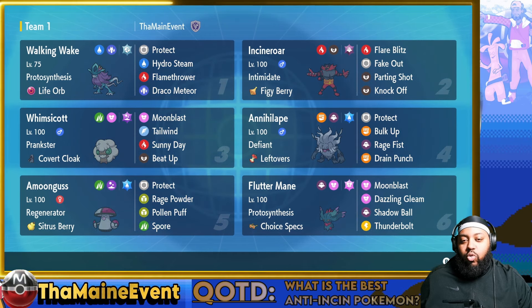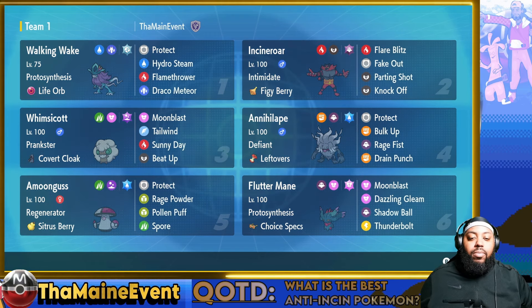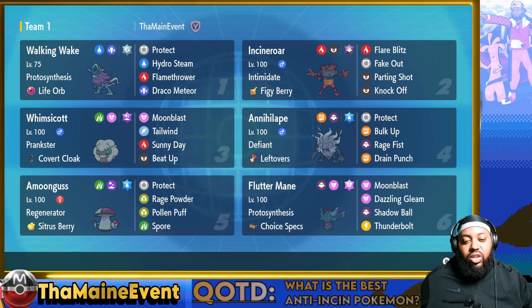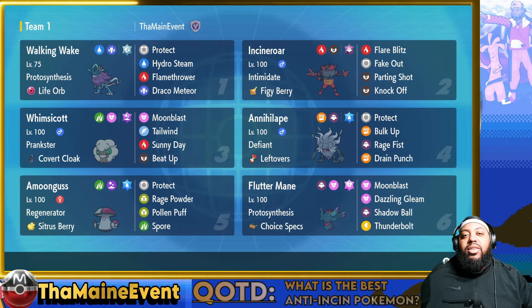Incineroar and Amoonguss are two of the best supporters in the game, so we throw them on the team to support all this offense. You have a lot of good board control — redirection, Fake Out, and Intimidate. Let me know what you guys think of the team. Don't forget the question of the day, best answer gets a pin. Leave a like, subscribe if you're new, and I'll see you guys in the first battle.